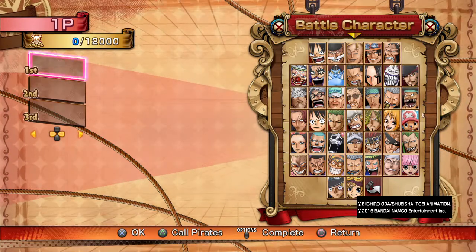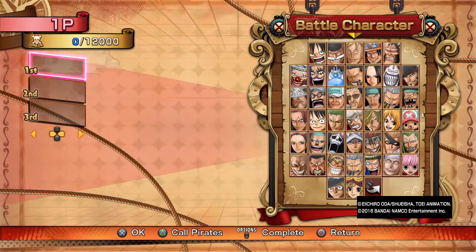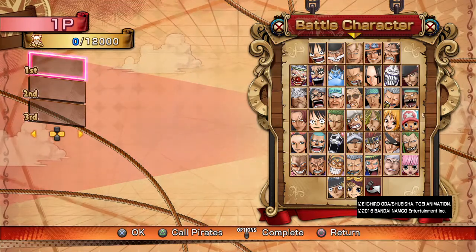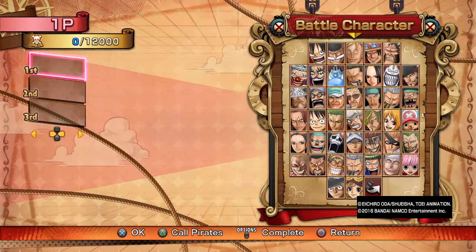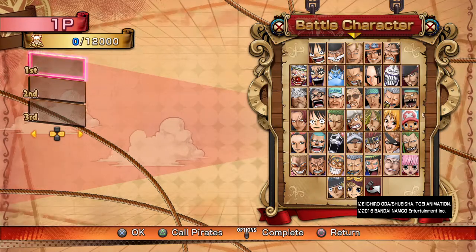Let's talk about the three types of characters before we get into anything else. There are three types in this game, or in any team-oriented game — Skullgirls, Marvel vs. Capcom 3, Marvel vs. Capcom Infinite. The three types we're looking at are: Point, Guard, and Anchor. Guard is something I made up myself — it's not in any of the other games.